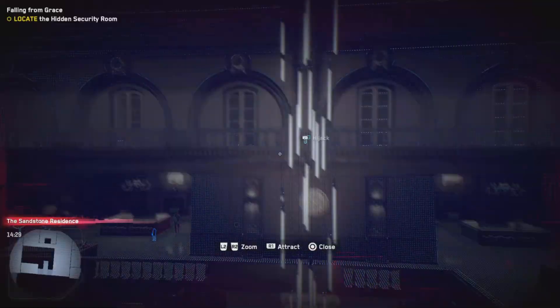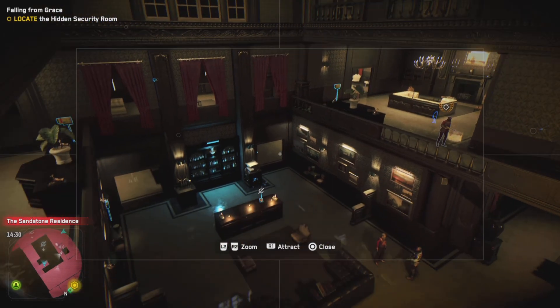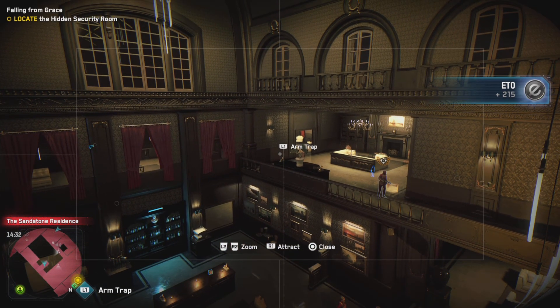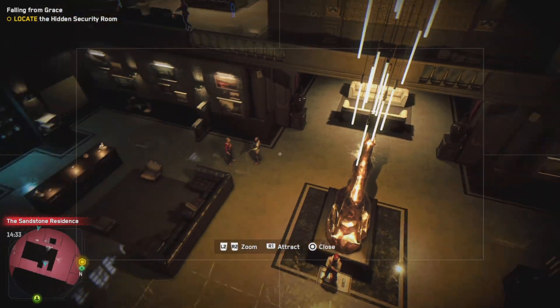I think we need to start by using the cameras inside to have a look around the Sandstone Residence, work out where we need to go, but also use some of the traps to actually limit the number of guards we're going to have to face. We can hack some ETOs just like that. We can arm this trap — the more people we can take out, the easier it will be once we infiltrate.